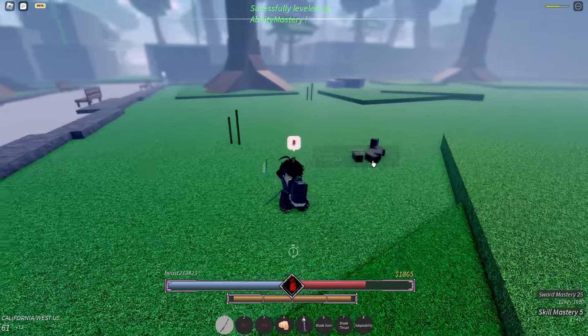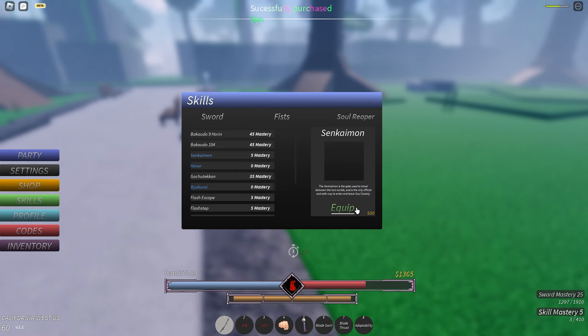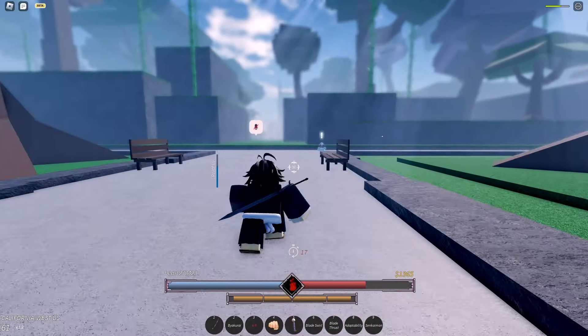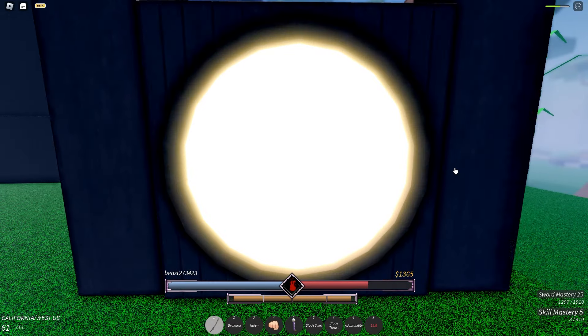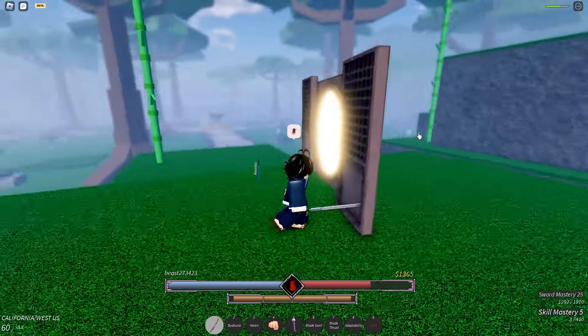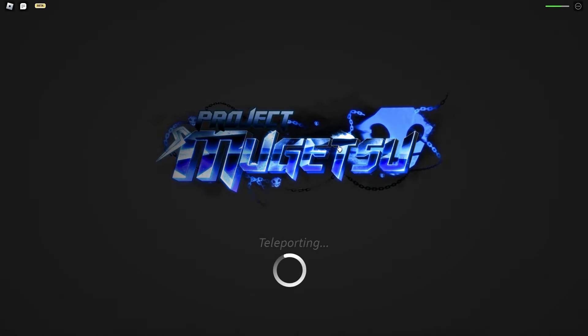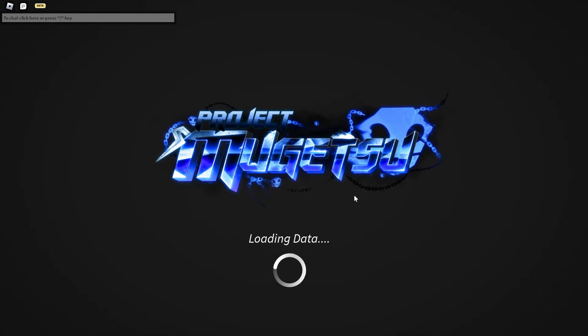I am level 5, so I'm going to go to my skills under Soul Reaper and purchase this, equip it. Can't be used in combat — okay, I gotta wait until I'm out of combat. Alright, I'm about to be out of combat, and this is what happens when you use the skill. It'll open up a gate here, which I didn't even know about. It opens a cool gate, and then it just teleports you to the Soul Society. It definitely brings you to a different server.